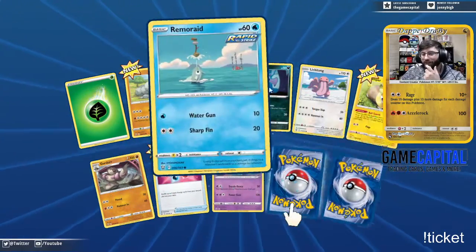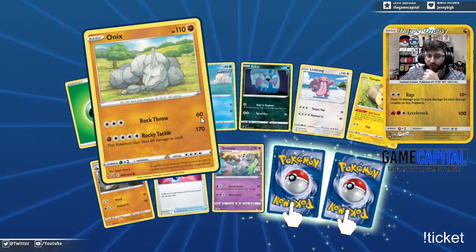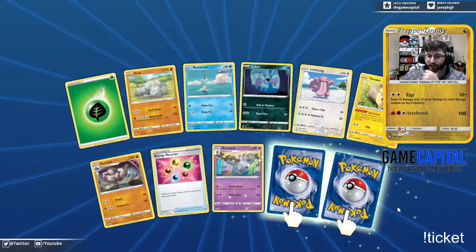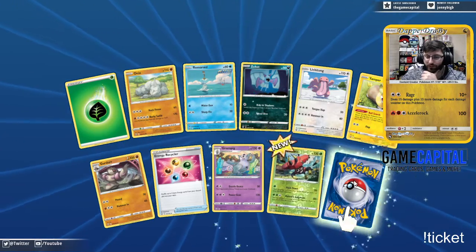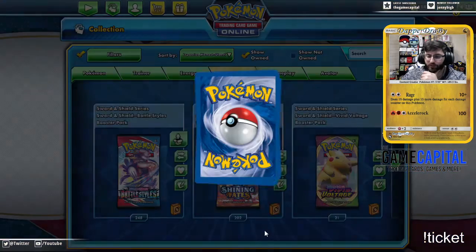Remorade, only one Inteleon for ball search, a Yamper, a Grumpig. Not sure if that Onyx is useful — I don't know how you get five energies on that Onyx though. For one Bulu and a Primate single strike.